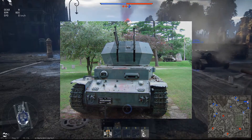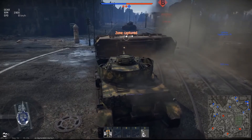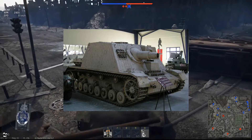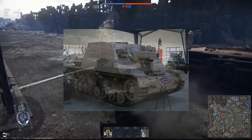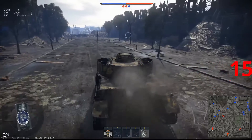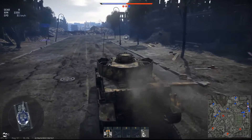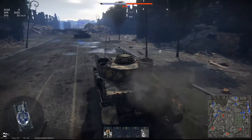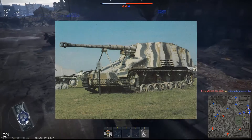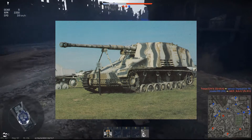There's the Wirbelwind and the Ostwind, anti-aircraft tanks, and the Brumbar, which is a mortar-firing tank — or a rocket, I'm not sure. The Sturmtiger is similar to the Brumbar and fires a rocket, but I've never used the Brumbar. And there's the Nashorn, essentially a Panzer IV with a nice big 88mm on it.